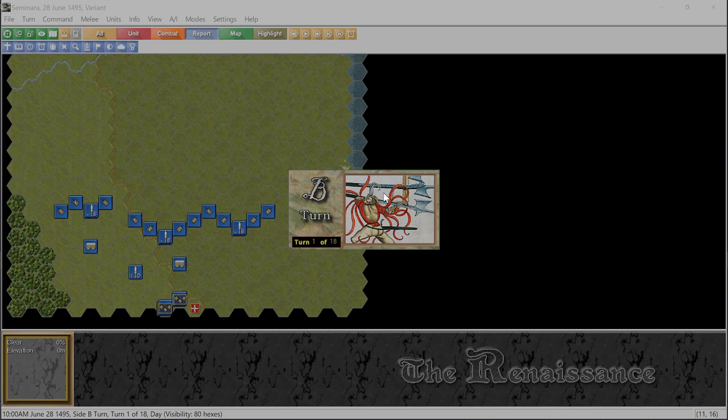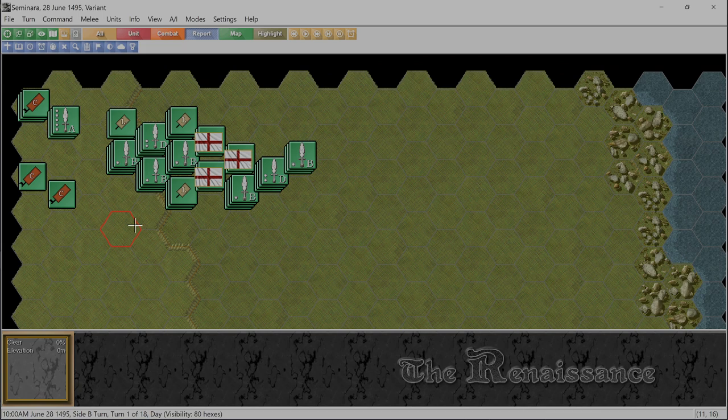We're now on to B side's turn, the Kingdom of Naples. The OCD in me says this is a mess - we're going to have to fix this.